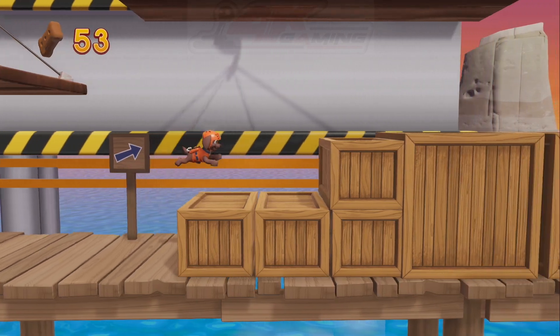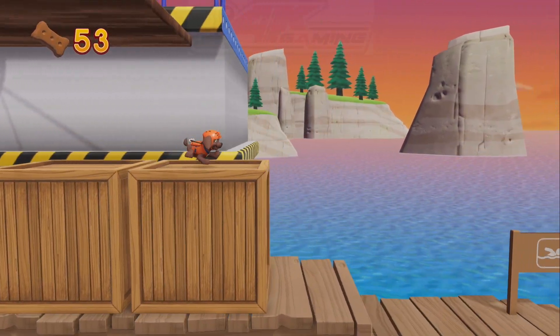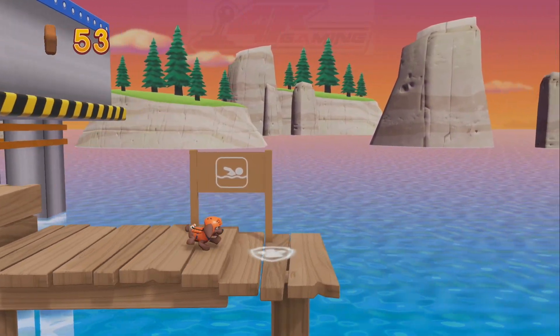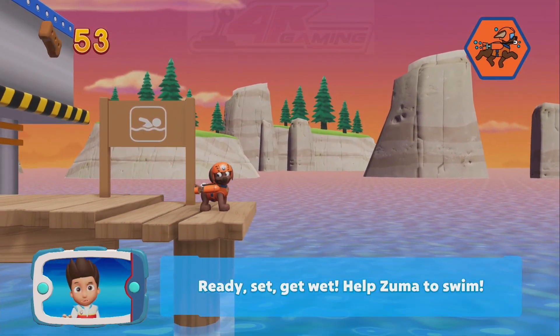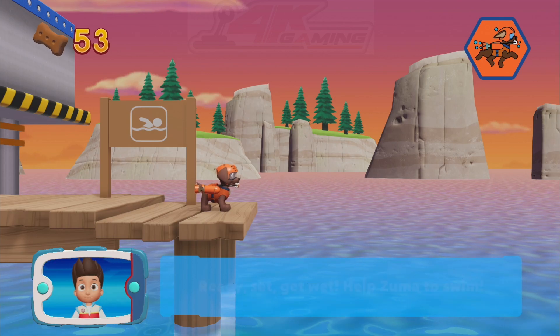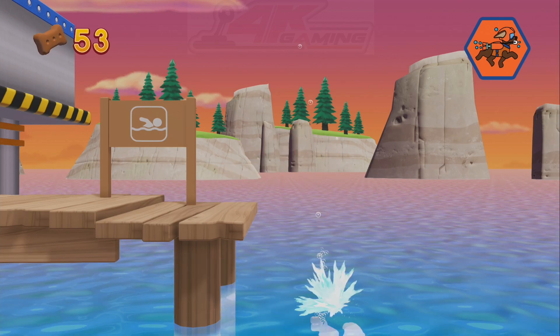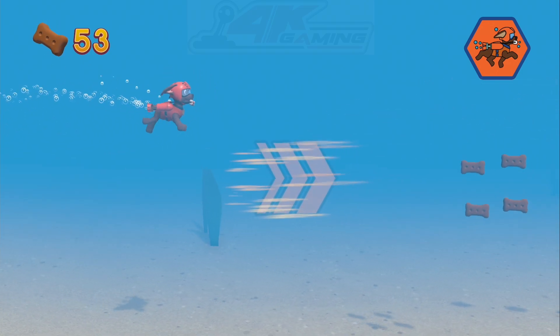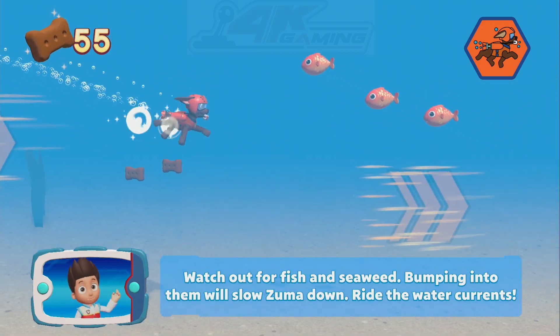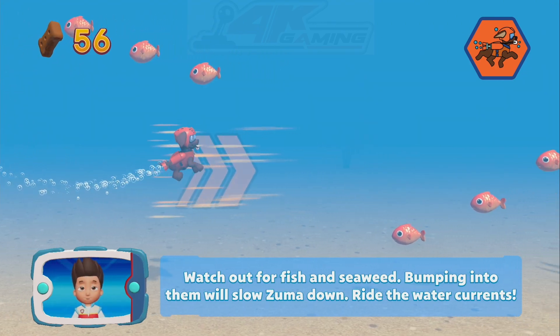Pick the Puppability! Ready, set, get wet! Help Zuma to swim! Great job! Watch out for fish and seaweed! Bumping into them will slow Zuma down!